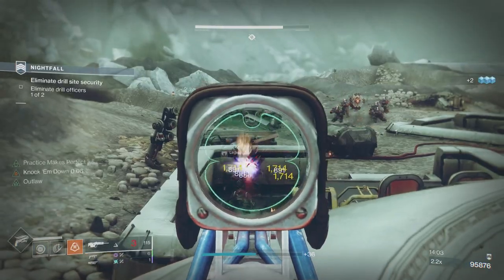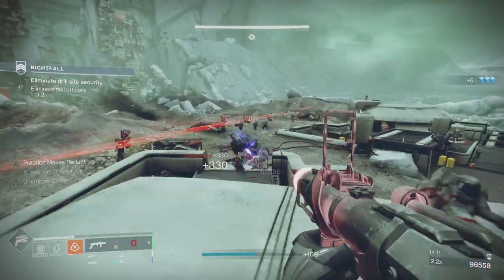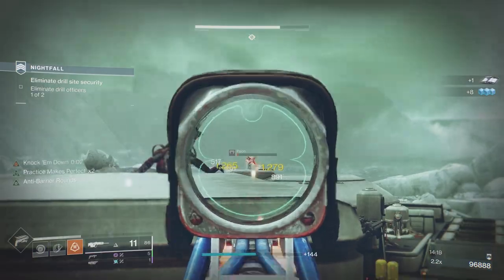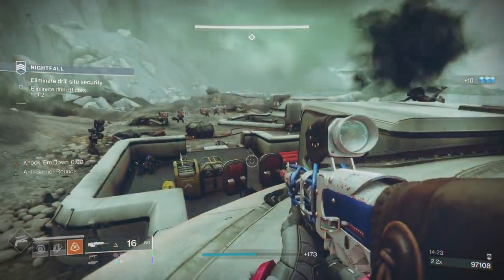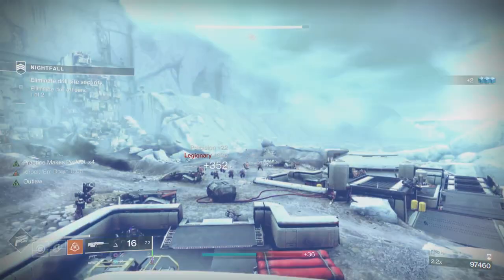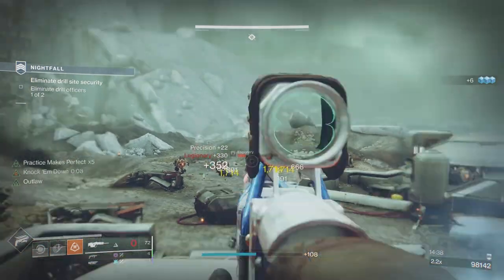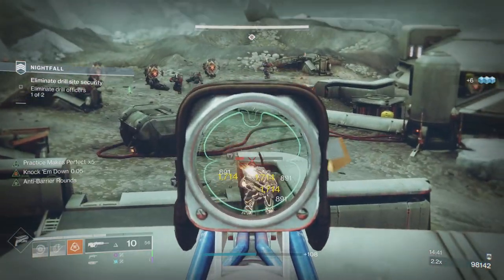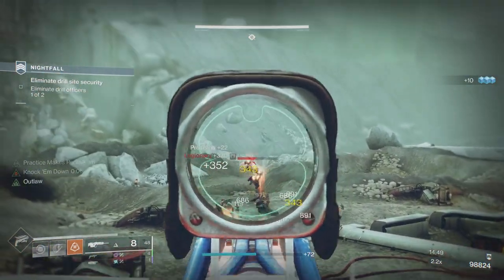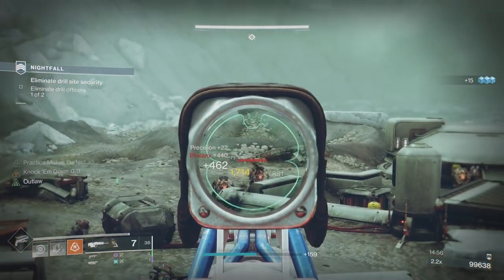Energy ammo is very easy to come by, much easier than heavy, so I'm using everything in my inventory to conserve heavy. The version of Golden Gun I'm using is bottom tree, which has Practice Makes Perfect — you enter a trance with each precision hit, reducing the cooldown of Golden Gun. I've got times five stacks. The more precision kills you get, the faster you build your super, and the more stacks you have when you pop it the more damage it does.